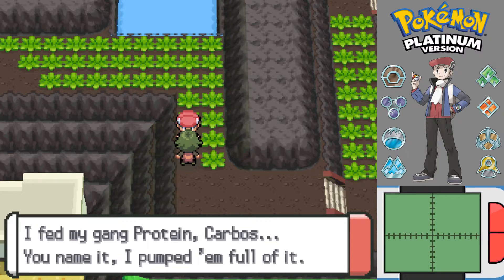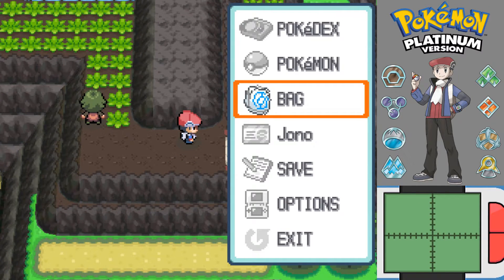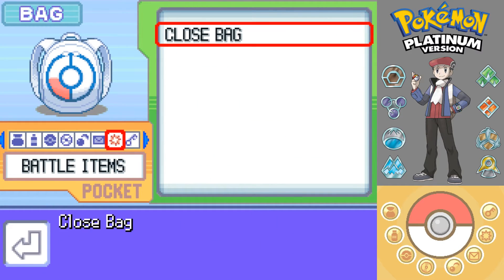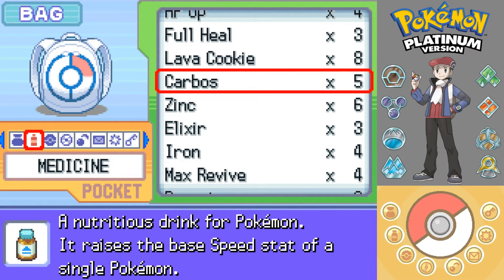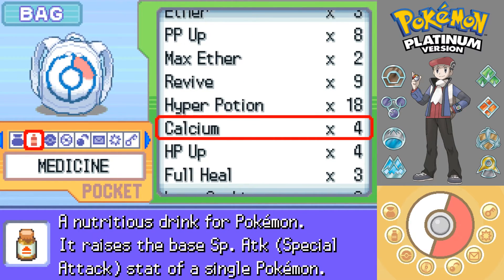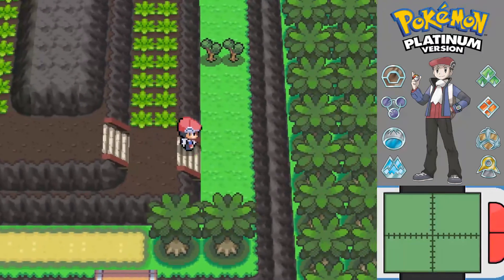I fed my Pokémon Protein and Carbos. That was something I forgot to do before I took on the Elite Four - I was planning on using some Proteins, Carbos and all that stuff but I forgot. I got like five or six of each, so I should use them. Unless I'm very much mistaken, I'm pretty sure we get the opportunity to have a rematch against the Elite Four at some point, so I'll save them for that.